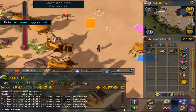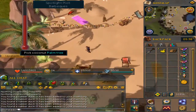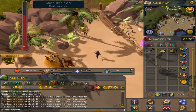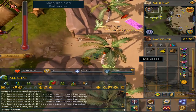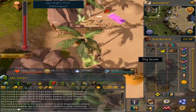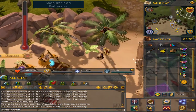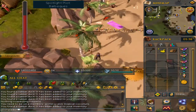Now go north and then go a little west where you can see Palmer, the NPC. You want to go one tile east of him and then one tile south. And then that will be the eighth duck.